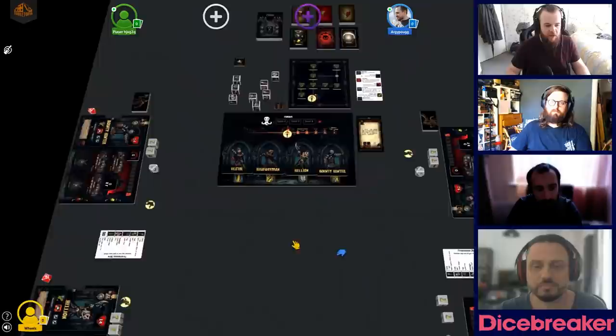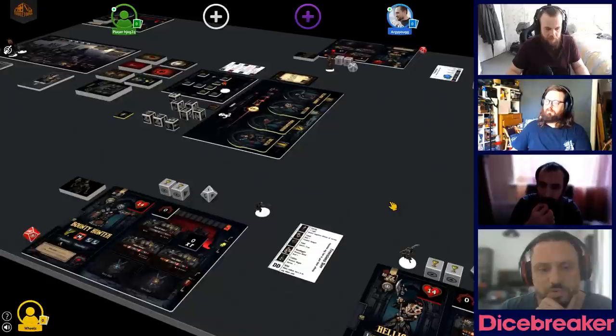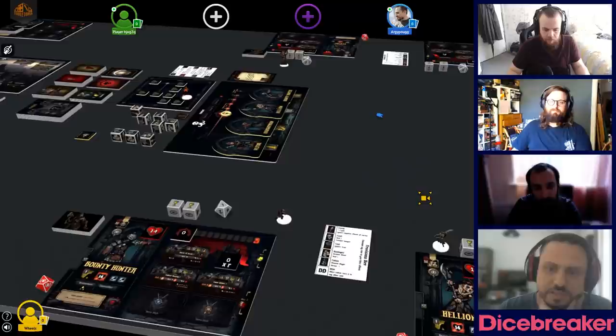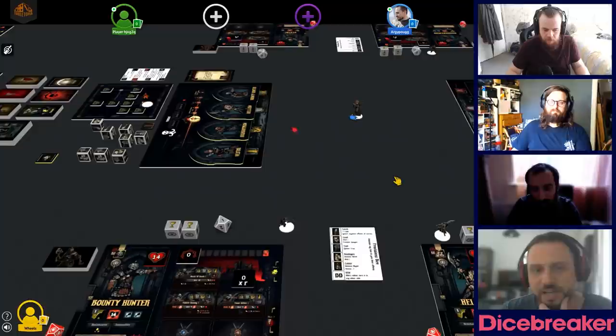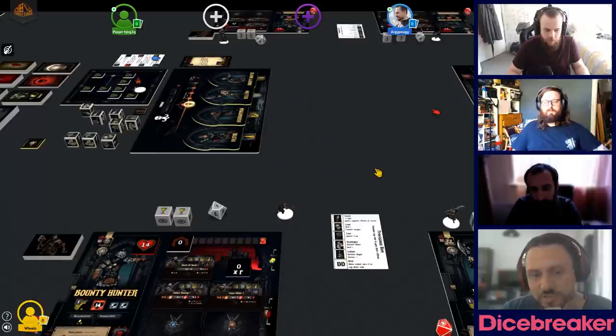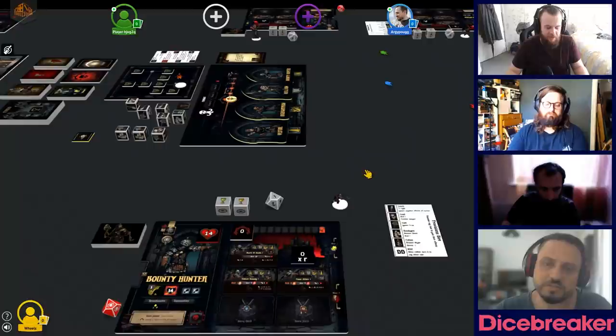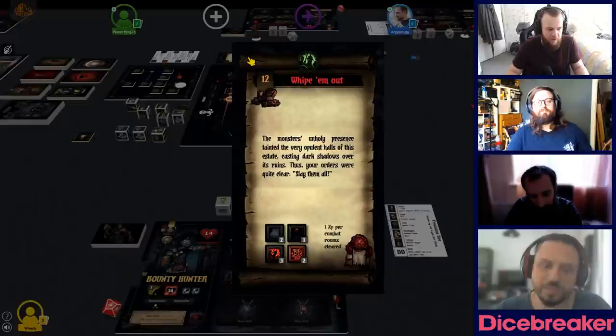We're playing one of the first missions as a demo session. We're playing on Tabletopia, so the pieces you see aren't necessarily final art — it's more or less a prototype. Most of the art is final, but the game won't come with standees like this; it'll come with high-quality plastic miniatures, as Mythic Games is known for. There are prototype components like these cards and layouts, but the rules are next to final, so the gameplay experience is what players will get.